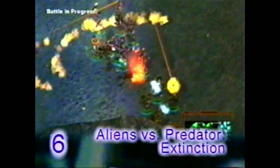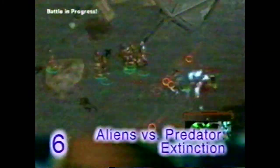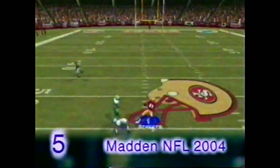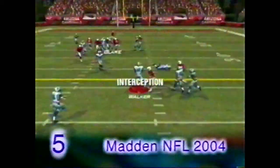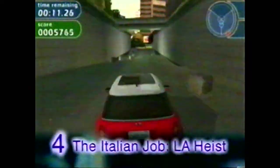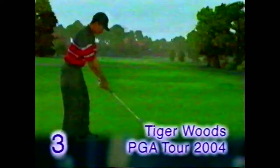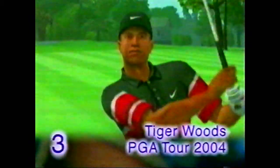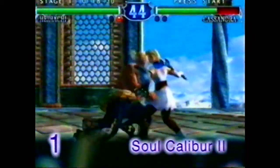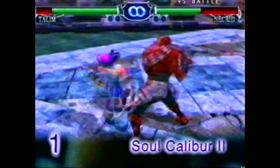Aliens vs. Predators sounds like an awesome altercation — the battle for supremacy begins with Extinction at 6. At 5, the American football season is in full swing, but you can manage the team just the way you like with Madden NFL 2004. Speeding Mini Coopers means only one thing — the Italian Job. Yes, the gang is back again to pull off an LA heist at 4. At 3, this king of golf needs no introduction — he's hit yet another hole-in-one with Tiger Woods PGA Tour 2004. Time to let it all hang out with EyeToy Play at 2. But battling it out to reach the top of the chart, it's Hayachi and the other fighters from Soul Calibur 2 as PS2 number one.